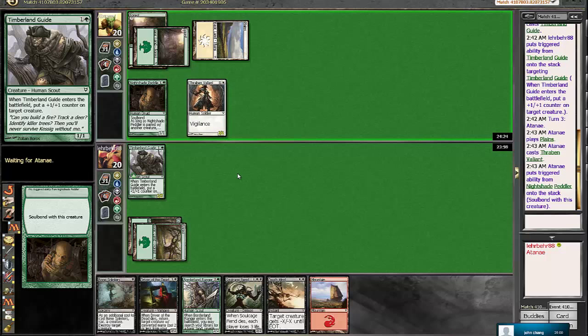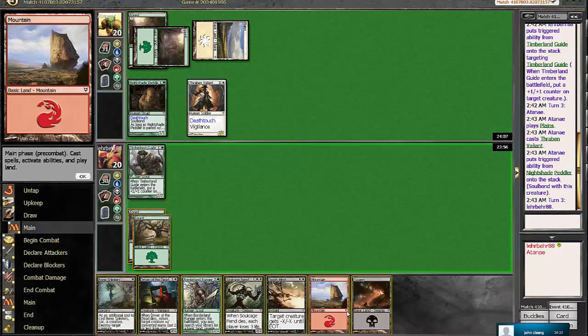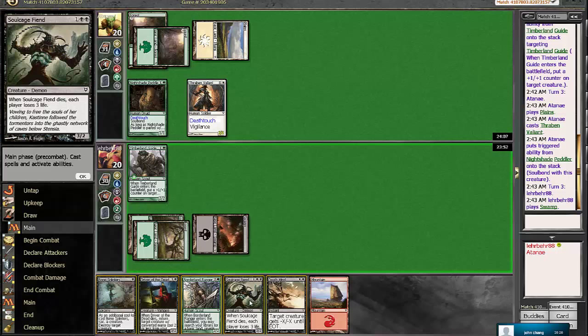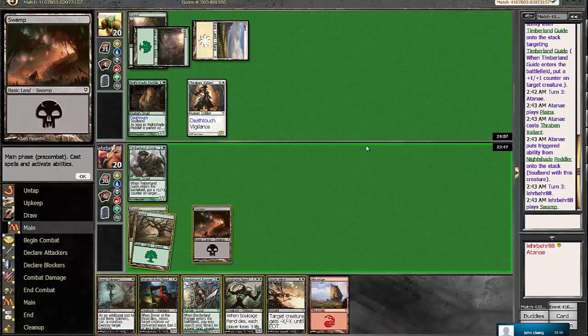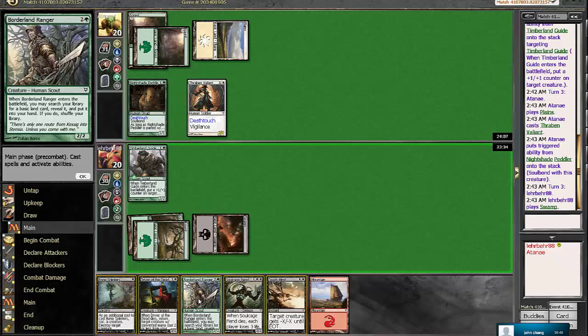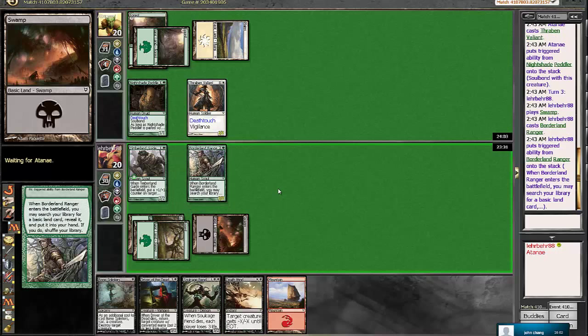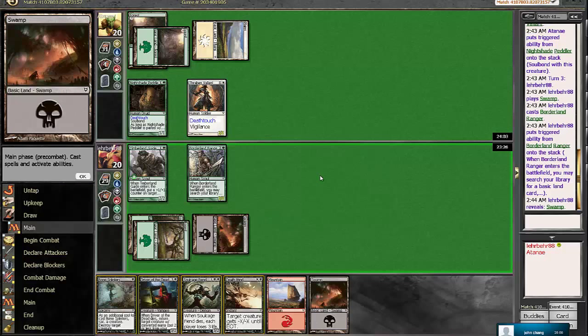Our opponent's green-white and he plays a Thrombin Valiant, most likely will Soulbond. Yep, and he'll swing in for one deathtouch, which is okay with us. I guess he wants to block the Timberland Guide. I'm trying to think if we do want to actually trade here. We could always Deathwind his Thrombin Valiant to take out the Nightshade Peddler - two-for-one him. But he does have one green mana up, so he could have Joint Assault, and that would just be a beating and a half for us because we would get two-for-one'd. Which seems absolutely terrible, so I don't want to risk it.